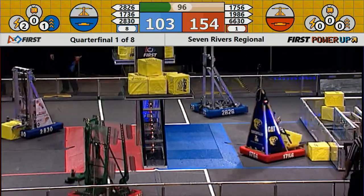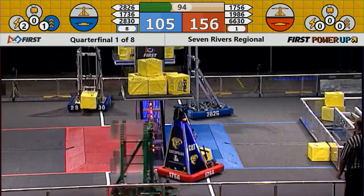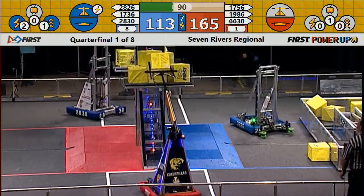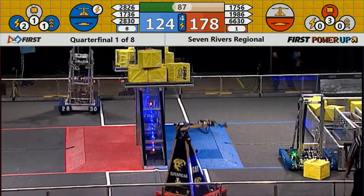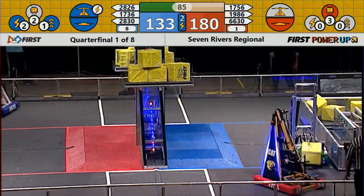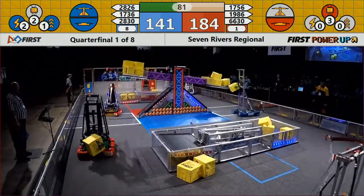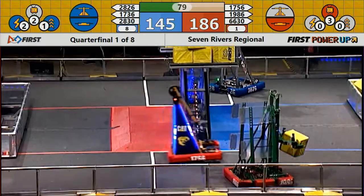More cubes going into the scale on both sides. Both teams have control of their switches. The Blue Alliance using the Boost power-up. Robo Tiger is putting another cube into the scale, now under the control of the Blue Alliance. The Red Alliance, meanwhile, using the Levitate power-up.